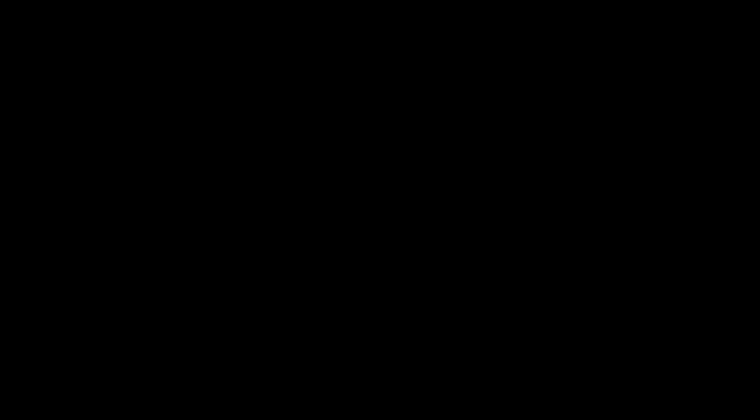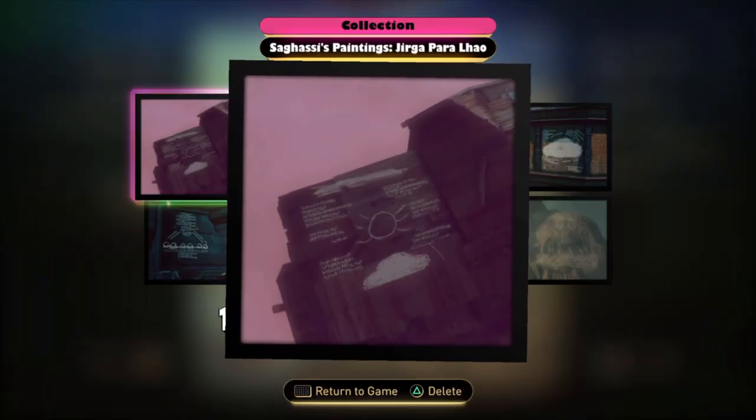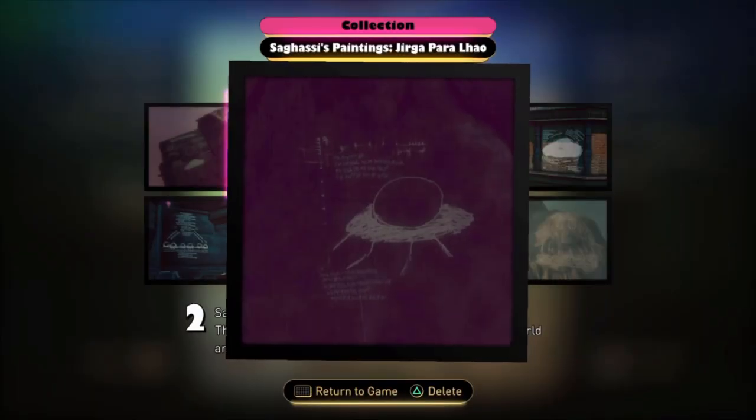The first batch of paintings I'll explain are those found in Jirga Parallau. The first picture is called Pulse, and its description reads: "After an eternity had passed, a crimson sphere burst from its cocoon." The big circle in the middle is the crimson sphere, bursting out of some sort of shell, with two cloud-like drawings above and below it. I'll assume the cloud below could be the massive gravity storm and the cloud above will eventually be the land of Ito. I also speculate that this sphere is the giant egg-like seed found at the bottom of the world pillar.